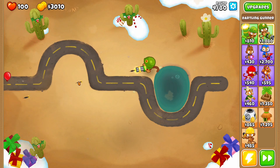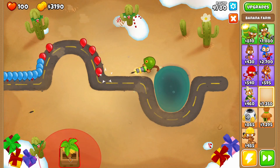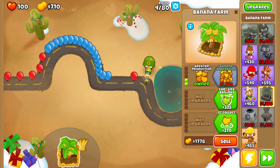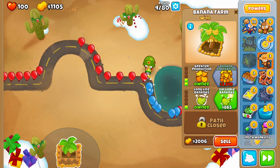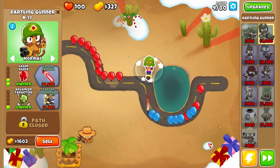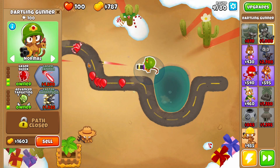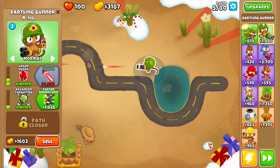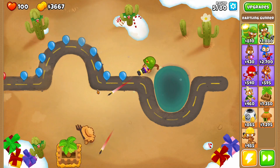So definitely stay tuned because we're going to test out every single tier 5 tower in the game in sandbox mode against some crazy rushes like 1,000 CMGs and 1,000 BADs. So I have a mod installed which is basically 10 times cash. So I make 10 times cash from popping Bloons, from collecting Bananas, and it's pretty broken. It allows me to get enough cash to do this, hopefully before round 80.